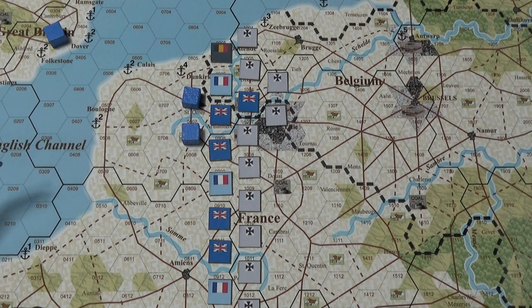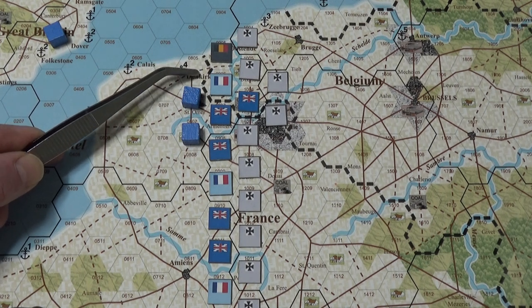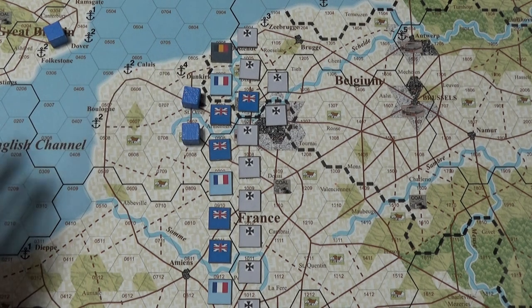It says hex 0906 cannot be the second hex deep because it is also on the front line. And it's also French troops there. Actually, French troops can be in the front line sector — it's the other way around. But that's a French front line sector, so British troops cannot go there anyway.